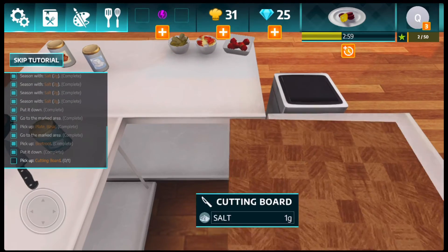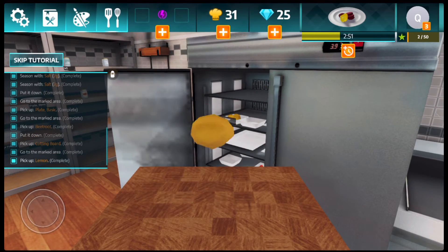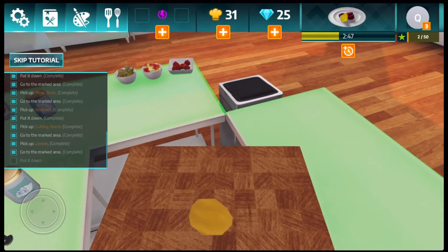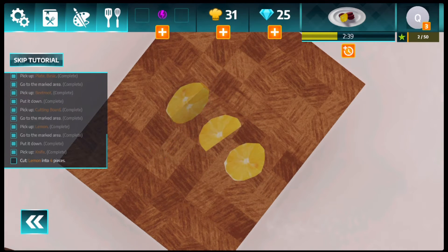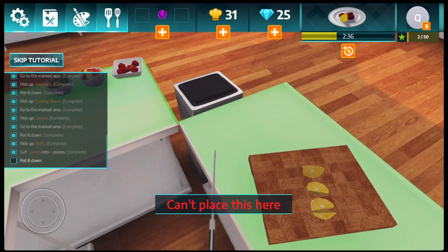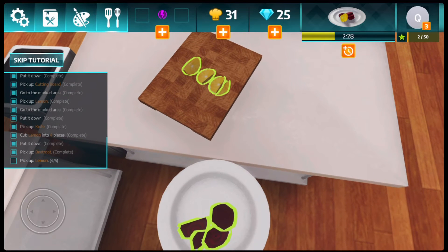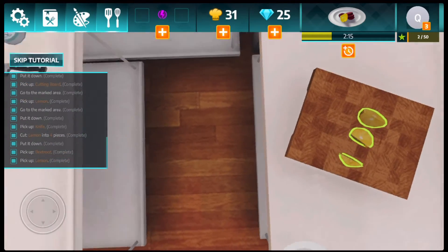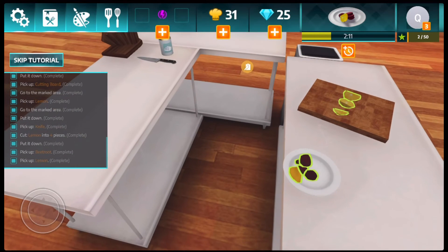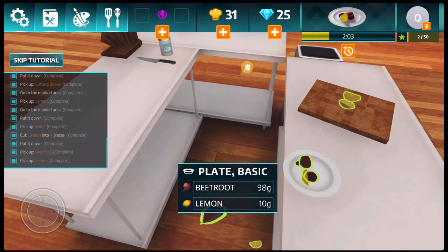Let's go to the fridge, open it, and grab the lemon. We need to take it back and cut it and put it on the plate. We pick up our knife and cut the lemon into quarters. Now we're gonna pick up the beetroot pieces and put the lemon on the plate. We're making them do the most and we're running out of time. Pick up the lemon and set it right there on the plate — there's only one lemon on the picture so I'm going to serve this. We might need all four lemon pieces.